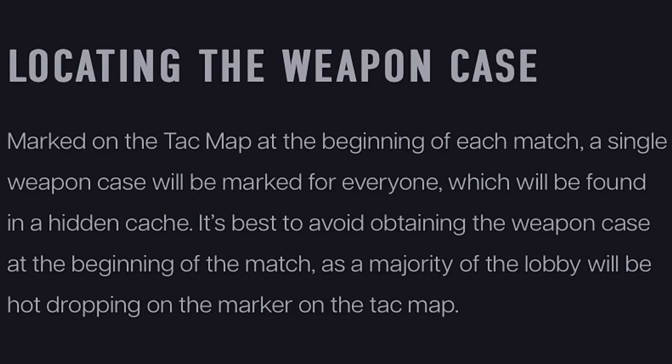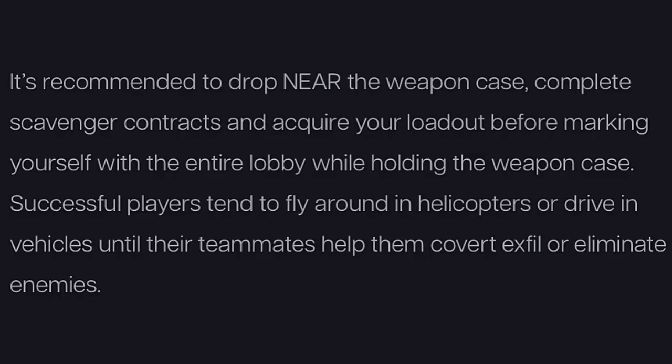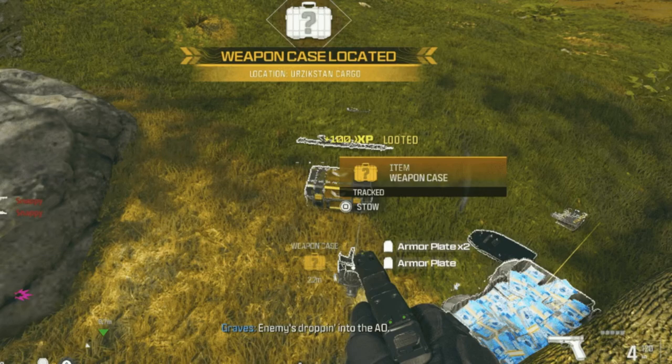At the beginning of each match, a single weapon case will be marked on the tact map for everyone — it will be found in a hidden cache. It's best to avoid obtaining the weapon case at the beginning of the match, as the majority of the lobby will be hot dropping on the marker. It's recommended to drop near the weapon case, complete scavenger contracts, and acquire your loadout before marking yourself to the entire lobby. Successful players tend to fly around in helicopters or drive in vehicles to help teammates.